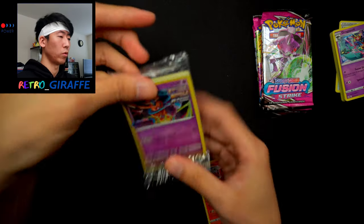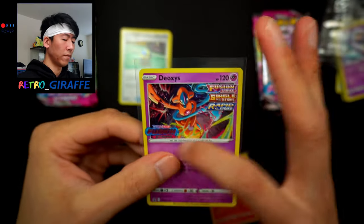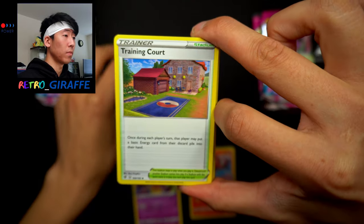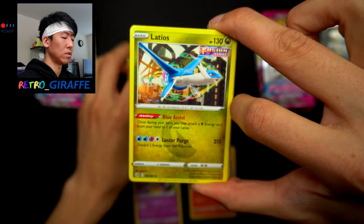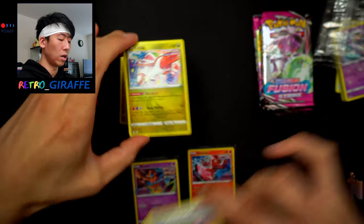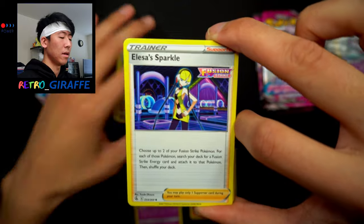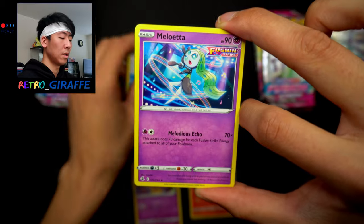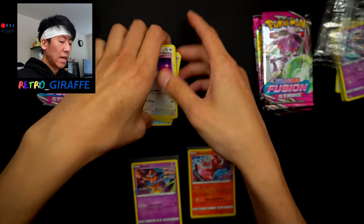Now let's sleeve up the Deoxys promo as well — very nice card, love the design, and there's just so much text on it. Going through that deck we have a Quick Ball, Training Court, Professor's Research, Copycat, Bruno — basically the same trainers — Latios, Latias. This deck might be a little harder because there are dual energies for the attacks. We also have Chili Salon, Crest, The Sparkle, Copycat, Klara, and a few more energies.